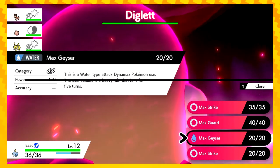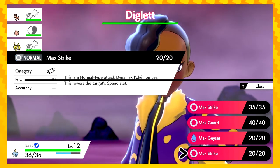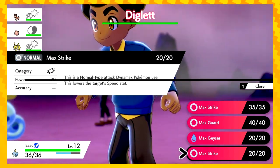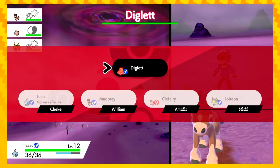That becomes Protect. Ooh. User summons a Heavy Rain. Nice. Lowers the target speed stat. Well, we've got to use that. Yeah.